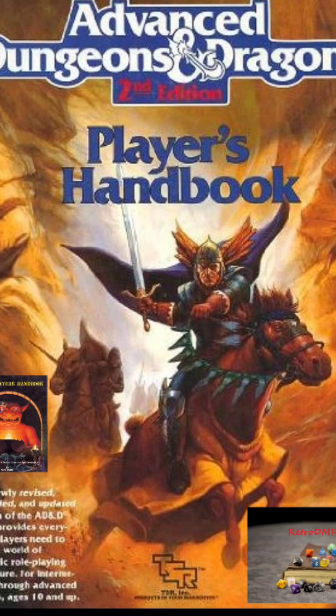Now looking at the 2nd edition constitution table, you'll notice two extra entries: Poison Save Adjustment and Regeneration. Also notice that the tables in 2nd edition go up to 25. There's a channel — I think it's Dr. Pat — that says this was the beginning of power creep into the game. I would agree with that, though it didn't make a significant impact on our games. It was probably included here because it was in other books anyway — Deities and Demigods, Legends and Lore — so they just put it here in the Player's Handbook for easier reference.